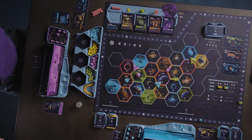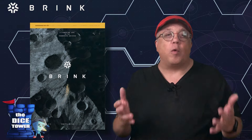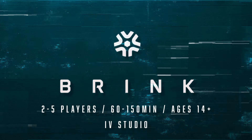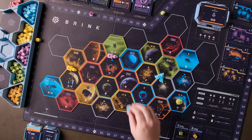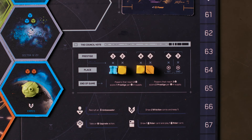The tenuous alliances will only last so long, and soon someone must emerge to lead, or they will all fall. Brought to you by the fine folks at IV Studio, Brink is a 2-5 player worker placement, trading, and hidden voting game that brings the world of Moonrakers to a new genre. It combines the strategy and planning of a worker placement game with the negotiation and above-the-table play found in Moonrakers and Fractured Sky.